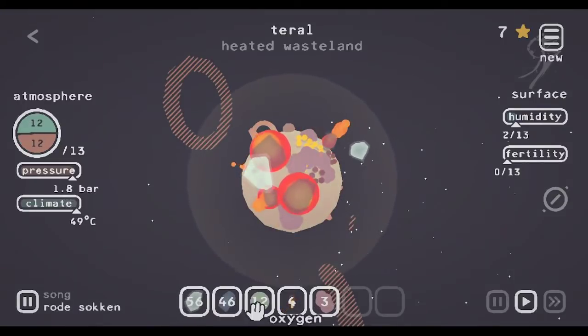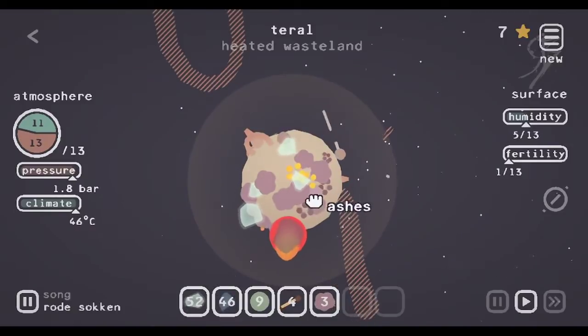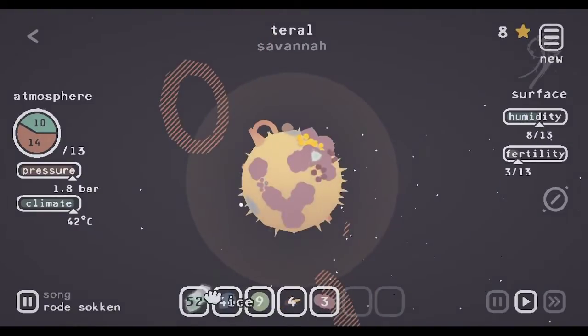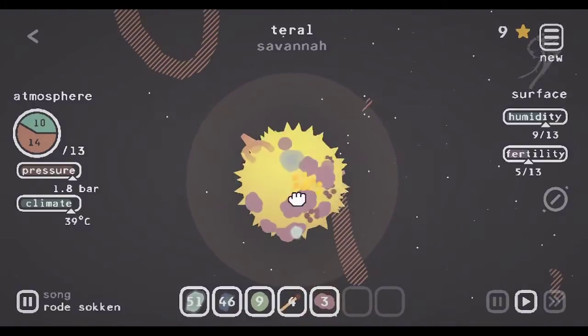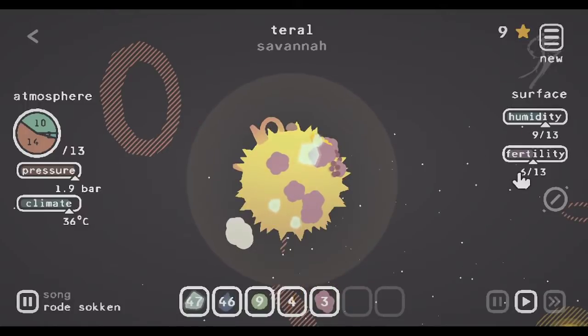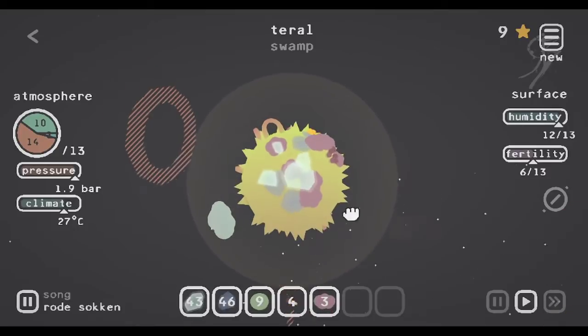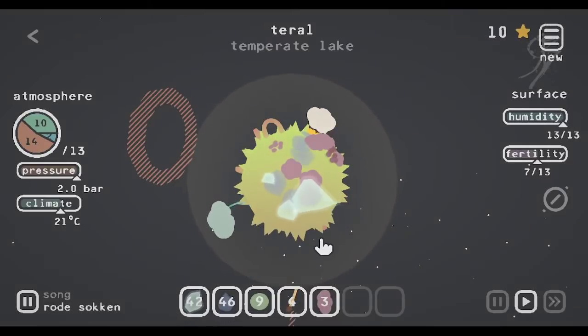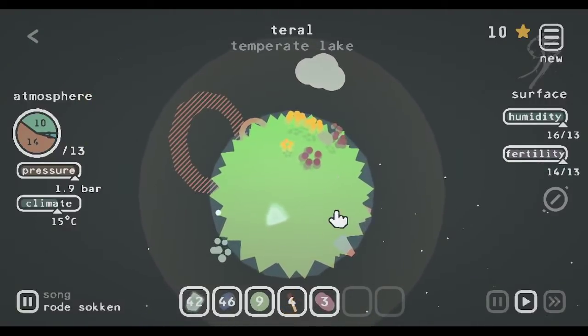Now I want to start adding some ice and get the humidity up so it becomes a lake really quick. The reason for doing that is kind of lazy — I don't want to really feed all these ashes with each puddle. You can always take them out as the clouds start developing, but I'm trying to get the fertility past 13. Because as soon as you exceed the fertility level of the planet, volcanoes form. So we're at 14 and here the volcanoes come.